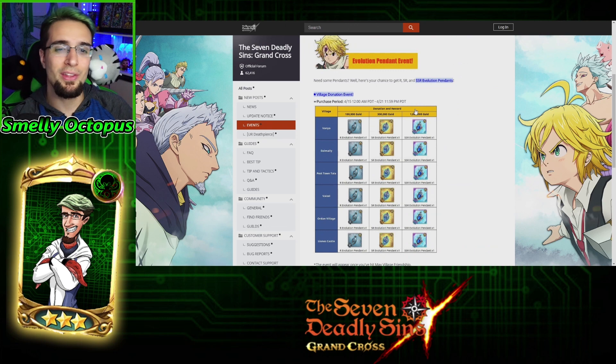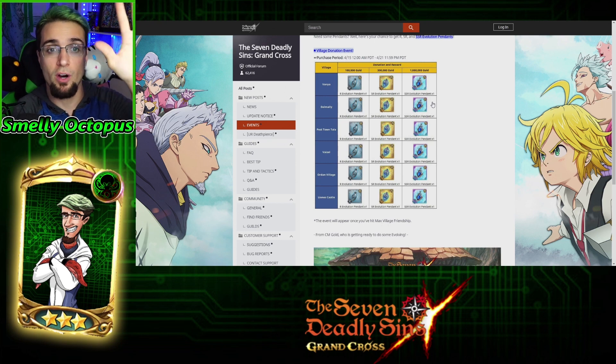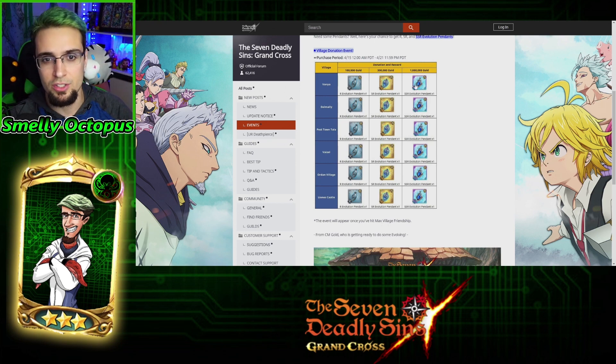Next, we got another event. If you guys haven't done this one before — if you're new to the game — there is an event where if you have the villagers maxed out to five hearts, you can go to that village and give them up to one million gold, which is the max, to get yourself an SSR pendant, SR, and R. If you only want the SR pendants, then you only have to donate 300,000 gold. Personally, I would just do all of it — it's highly worth it.